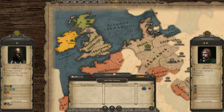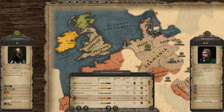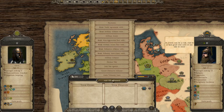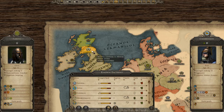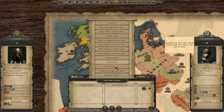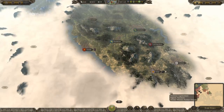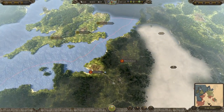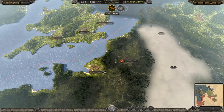Non-aggression with the Ebdanians would be nice, but I don't really want to give them anything else for now. The Caledonians - no, I don't really want to give you military access either. That's kind of all I can really do and all I want to do. I'm going to end the turn and see what happens.